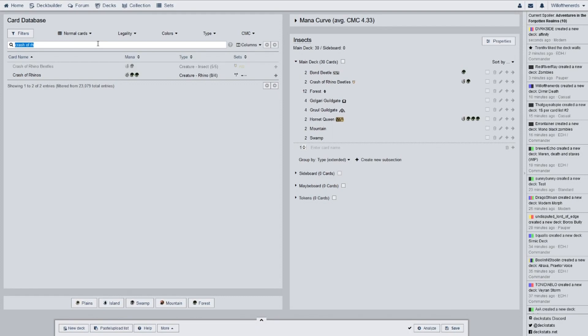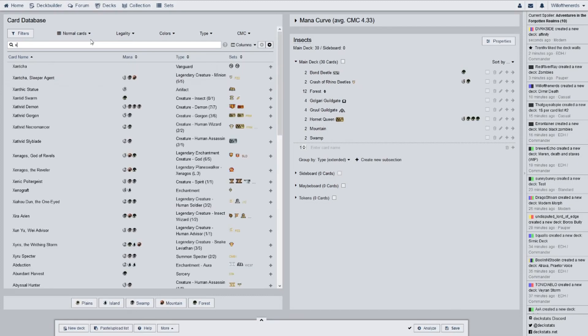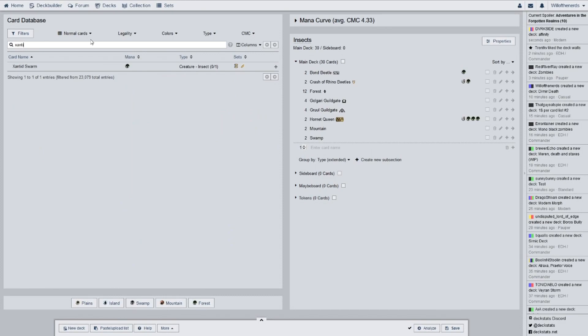On to the next card — I believe there are only two of these, because you know how much I like playing two-ofs unless I really like the card. I think I had most of these cards already, and I bought Crash of Rhino Beetles and then a couple other cards — that was it. So we have Xantid Swarm, for two of.